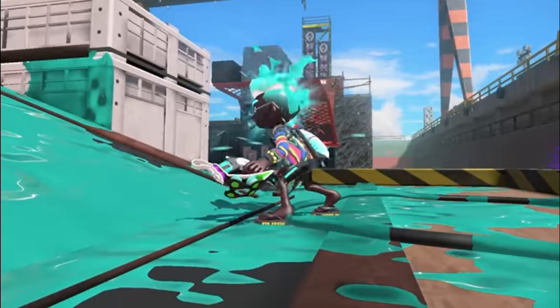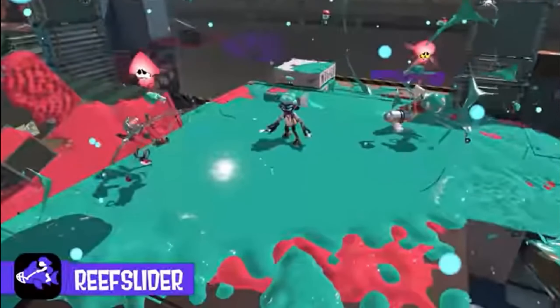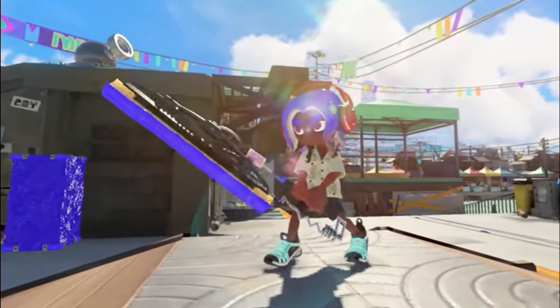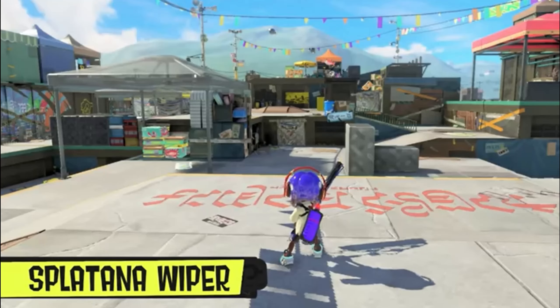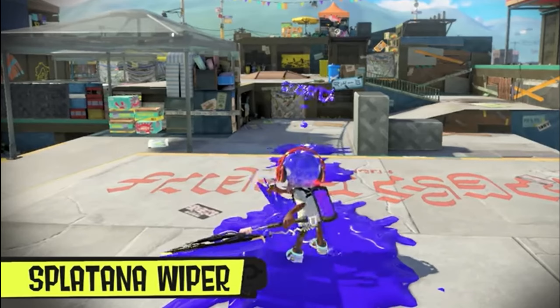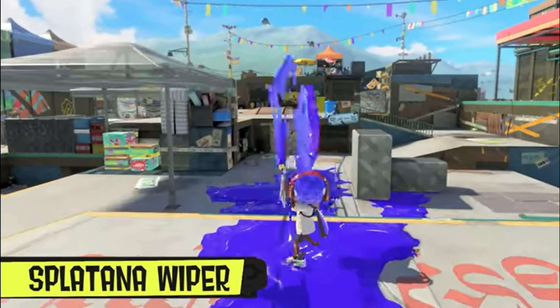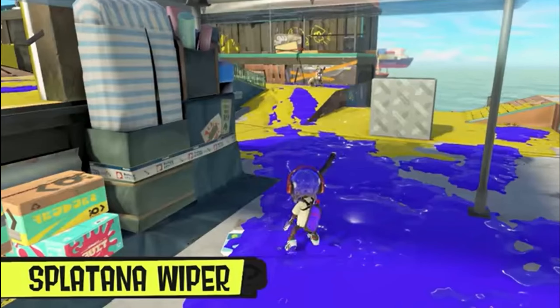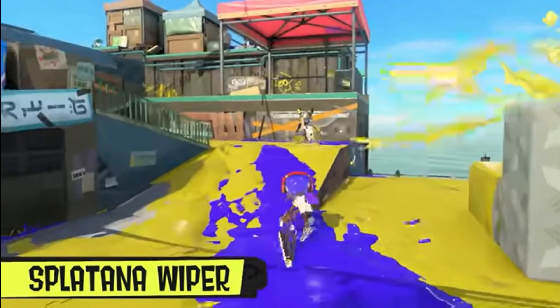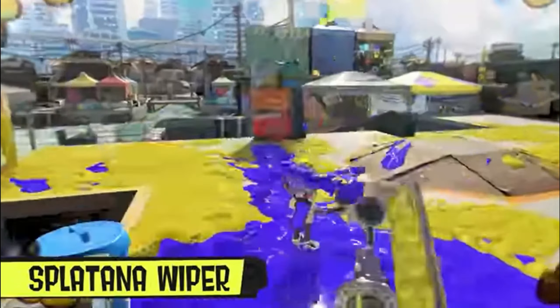Similar to rollers and chargers, where you have heavier variants alongside faster, less powerful ones — like the carbon roller, squiffer, or bamboozler — we have yet to see something like that for the Splatana weapon type. I do think there's going to be something like that eventually; I'm just not entirely sure how it would work.